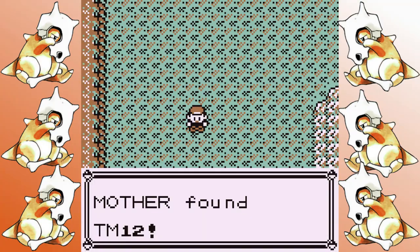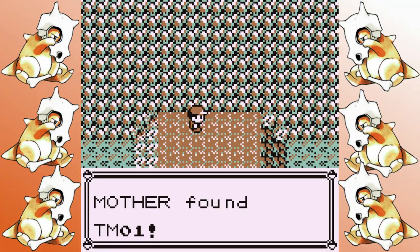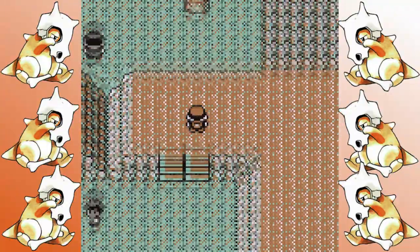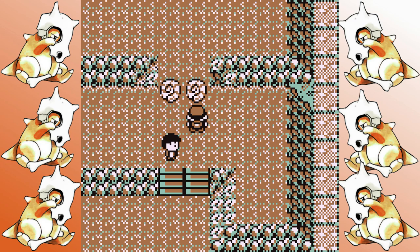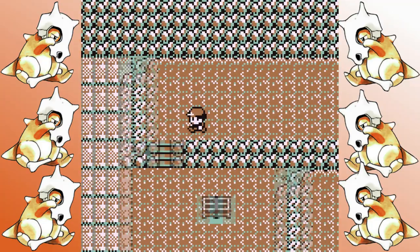Mount Moon is quite simple. I pick up the TM for Water Gun, the Rare Candy, and Mega Punch. I remember this time that you can skip the awful Raticate Team Rocket grunt. And just to spice it up, I commit heresy and get the Dome Fossil — I sure hope that doesn't curse the run later down the road.